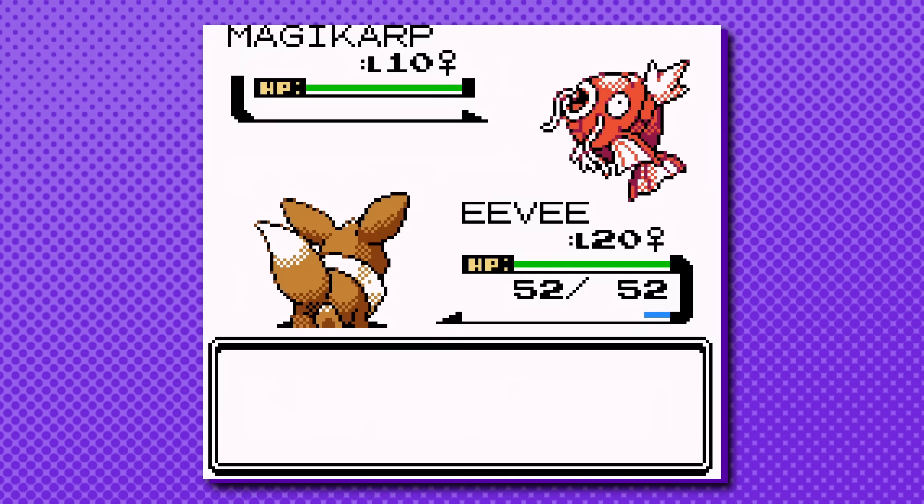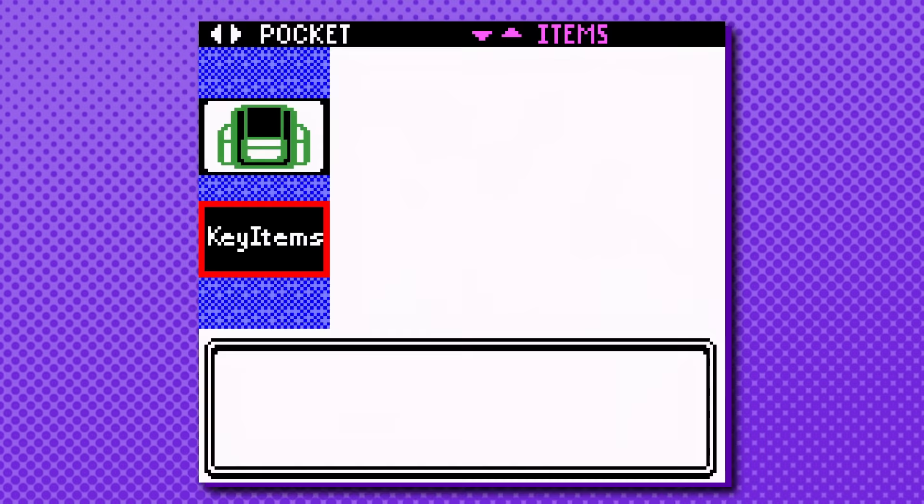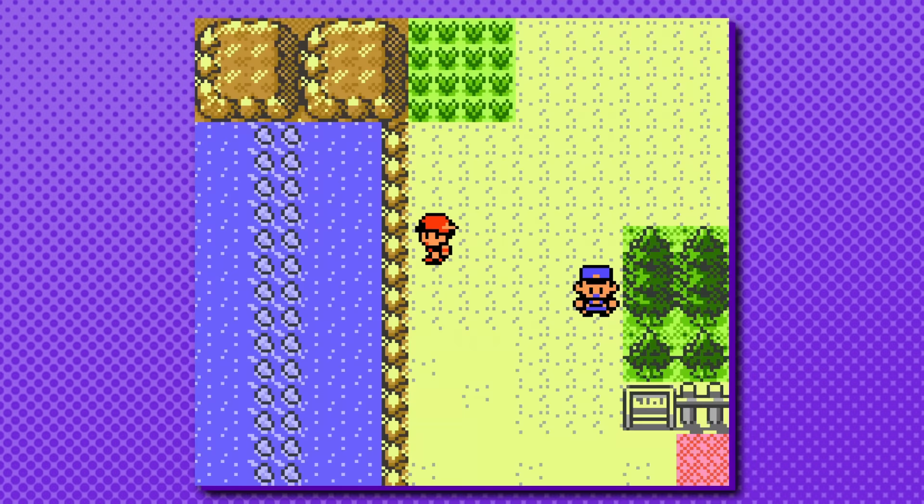From here, you can then choose to follow the previous level-up method. Crystal players specifically can opt to level the Pokemon on the route they caught it for a double friendship yield. In this case, each level-up would give 4 rather than 2, taking only 5 more levels to hit the max 220 friendship.